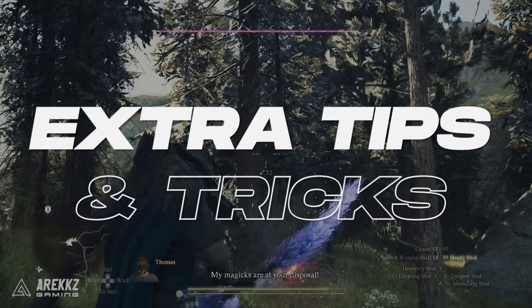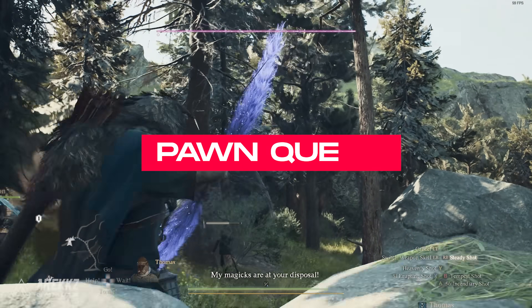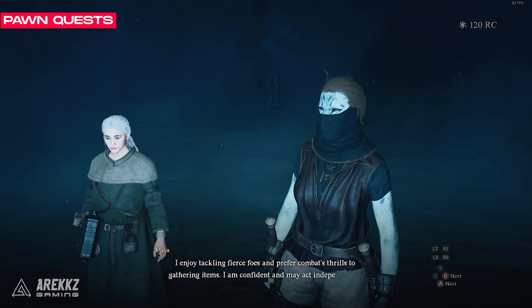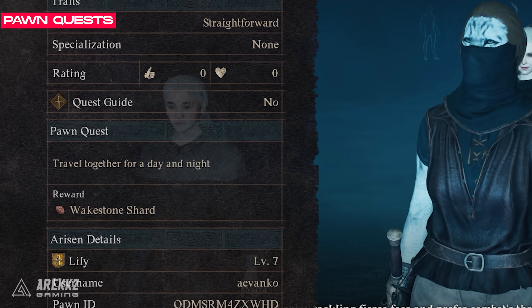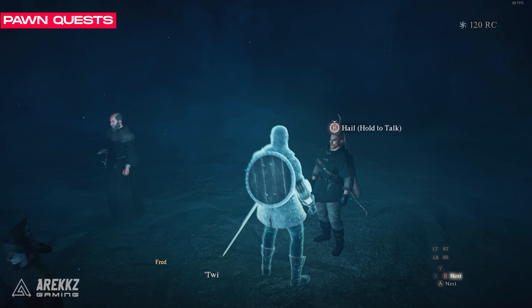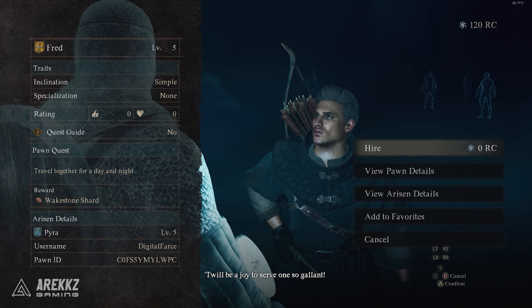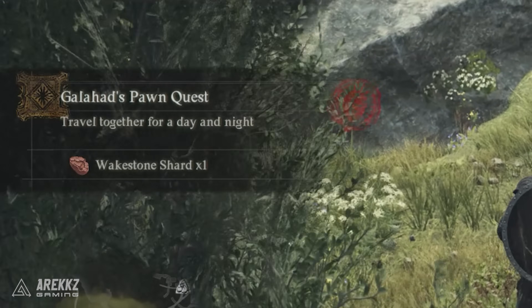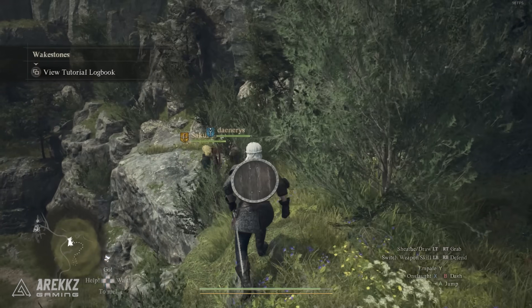Now we have some extra tips and tricks that we wish we knew sooner. First up, in the early game, keep an eye out for pawns with a quest on them to adventure for a day and night that will give you a Wake Stone Shard as a reward. With 3 of these shards you can get a Wake Stone which you can use to revive yourself if you die, or to revive an NPC if they die. Wake Stones are an uncommon item and so are very useful, so hiring pawns with this mission will yield you extra shards leading to extra Wake Stones, which is very useful throughout the whole game.